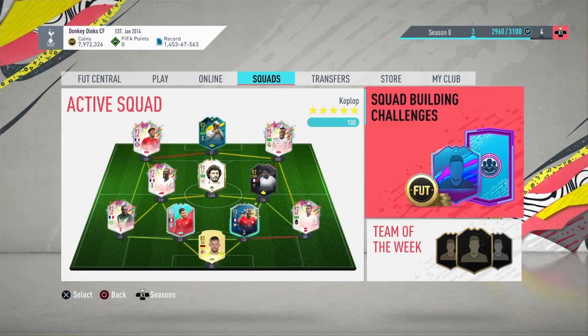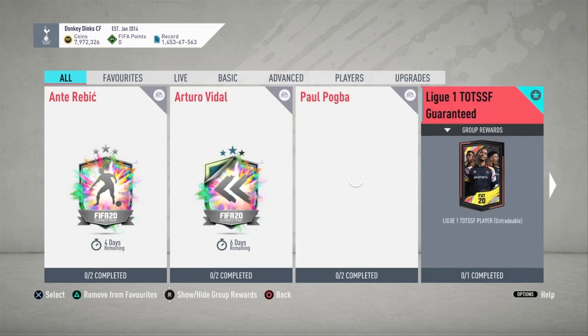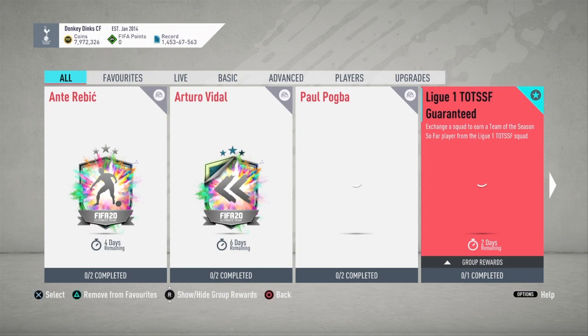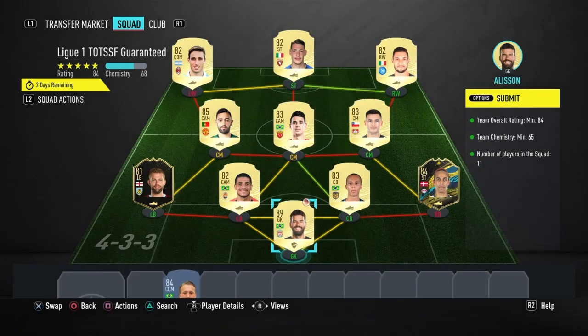My voice sounds a little weird — I lost my voice, I'm a little sick right now. But here we go. The League One Team of the Season Guaranteed SBC pack gives you a guaranteed League One Team of the Season player. You exchange a squad to earn a Team of the Season player from the League One squad. I was really only going to do this one and the Prem one because I think those are the two best.